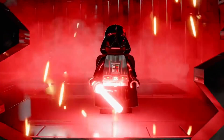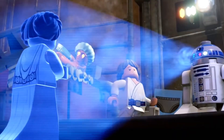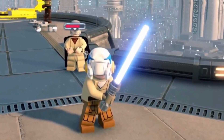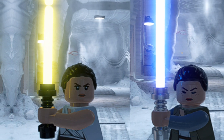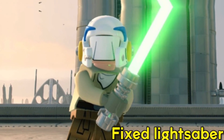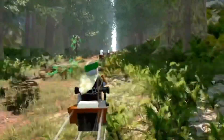LEGO Star Wars The Skywalker Saga got a new patch that fixed a lot of common complaints about the game. For example, they fixed Rey Skywalker and training Luke's lightsabers. Rey Skywalker's lightsaber blade was much shorter for some reason, and Luke's lightsaber was the wrong color, oddly enough. They finally fixed it, and I hope they fix more common issues like this.